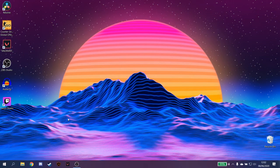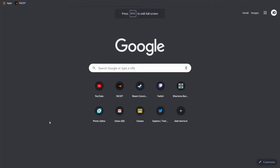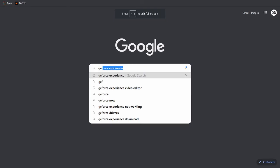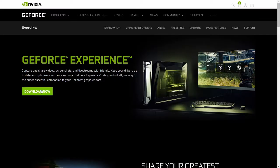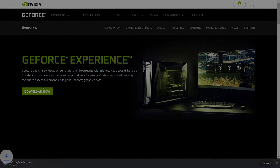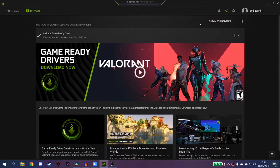The second thing is you can go to your browser and type in GeForce Experience, look for it on the Nvidia website, download it. Once you have completed all the registration, go to Drivers and check for updates.